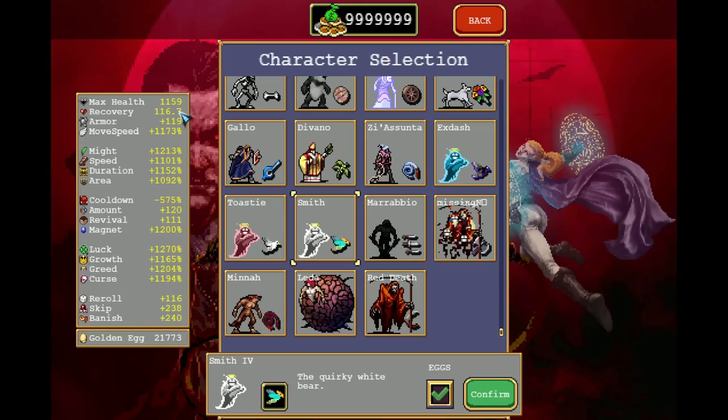However, both of these stats — luck and recovery — are not really great, they don't change a lot, except maybe for luck. I'll talk about that a little bit more later. Now that we talked about character choice, let's talk about stat caps.